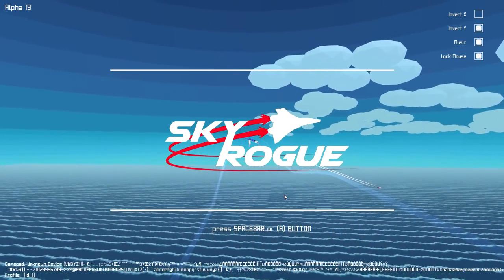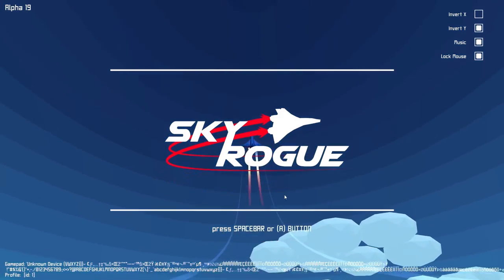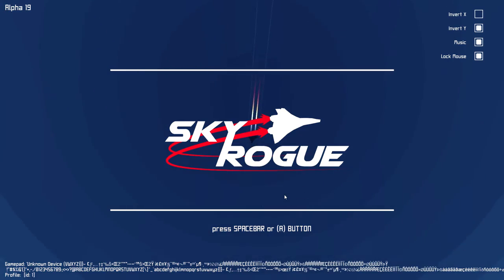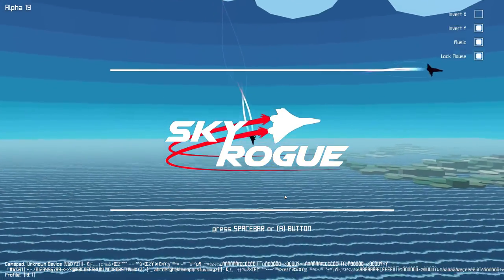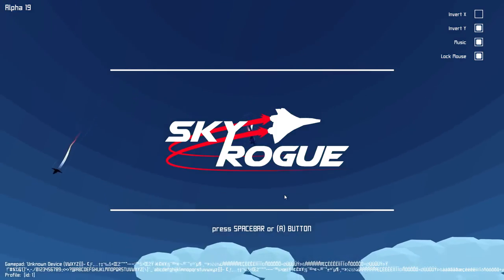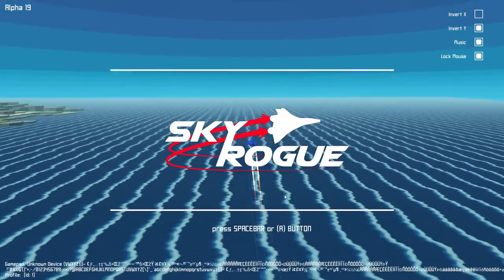To start off, you may not know what Sky Rogue is. It is a third-person flight simulator with a multitude of planes and weapons, procedurally generated terrain, multiple enemies with dynamic effects in a rogue-like format, and it is made by Nihilocrat.